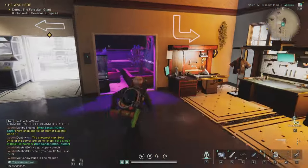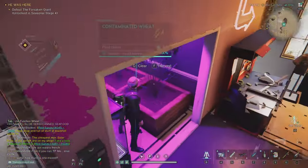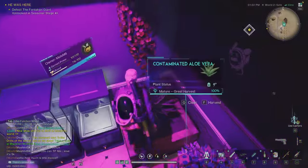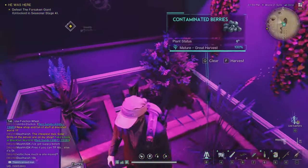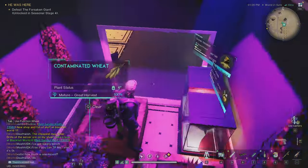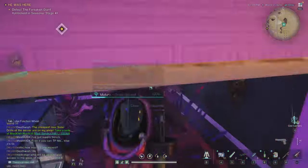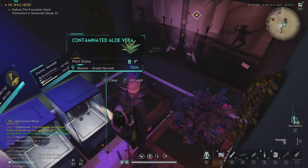So now when I go to my small garden here, because I planted just those three plants guys, now you see how they look - they are all blue, so you can spot them easily when you're looking for them on the map. Contaminated aloe vera is this one, this is contaminated berries - it's the same plant, just blue and purple color. And this is contaminated wheat. I added a small switch here - if I turn off the light it's gonna be the same, they don't need light guys. So I will now harvest them to see how much we got from each one.